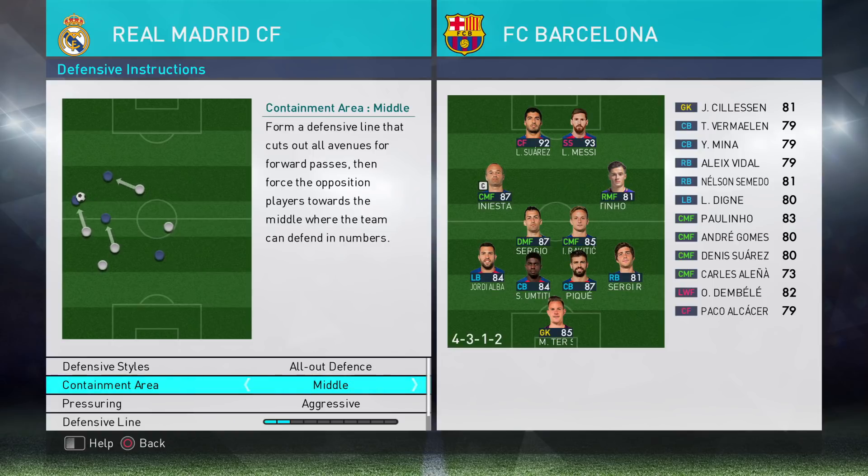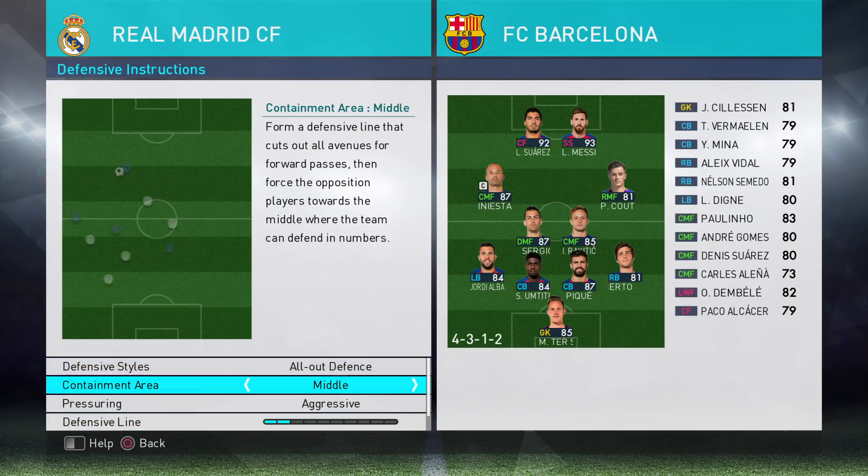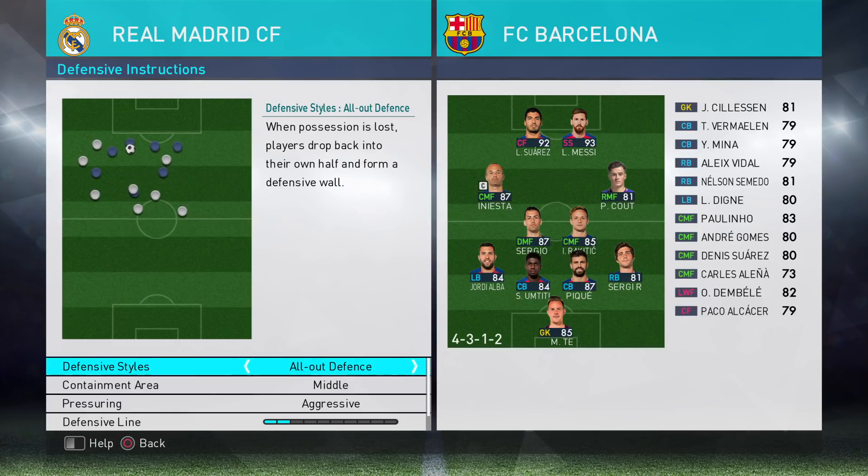I've gone for middle containment area because I want to try and win the ball in the central area of midfield. If I win it down the wings it's easier for them to stop it playing out wide. If I win it in the central midfield area I can go left or right — that's why I chose middle. Aggressive pressuring — with all-out defence I just want one player to press the ball and force them to keep moving it while the rest of my team fall back.